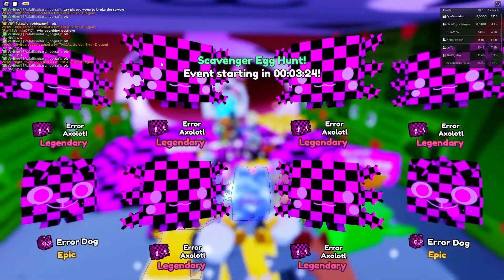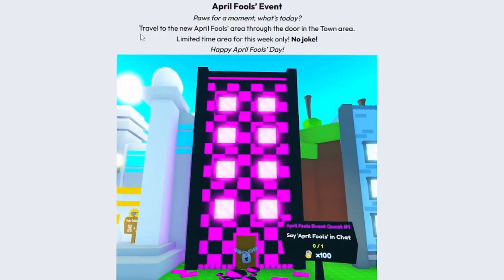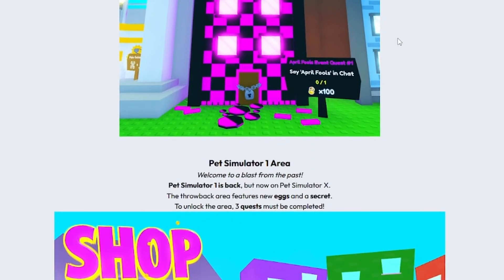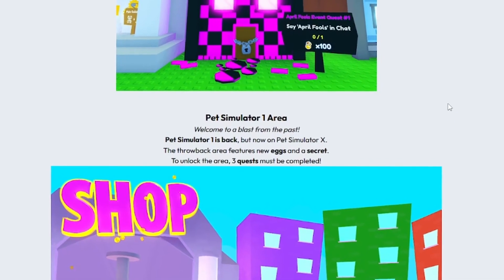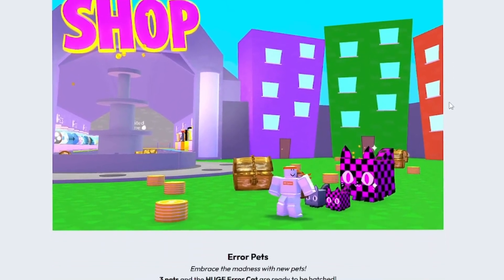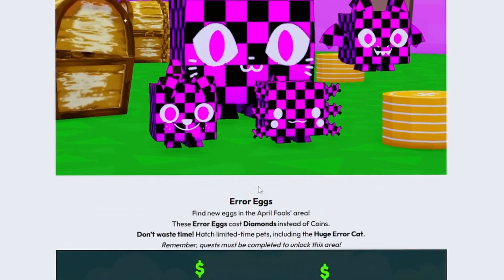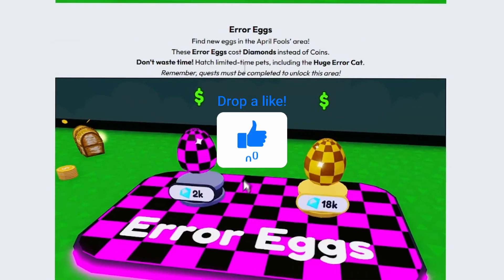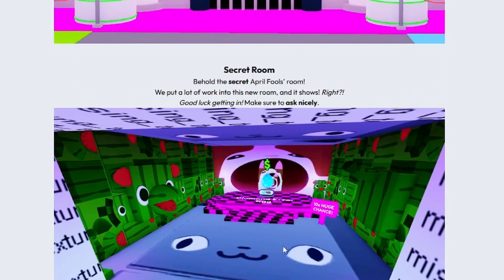While we're hatching, let's bring over the official Pet Sim X blog. Travel to the new April Fools area through the door in the town area - limited time this week only, no joke. Pet Simulator 1 area is a throwback area featuring new eggs and a secret room - probably the one where you say 'please' to get in. There's a huge error cat as the new pet.